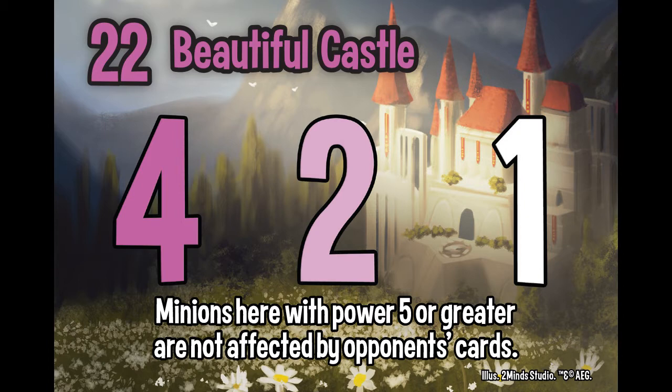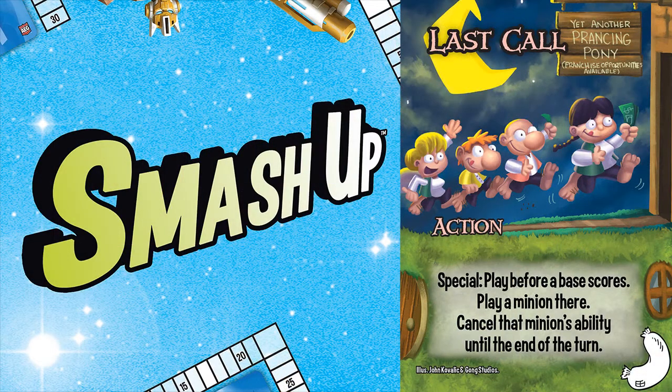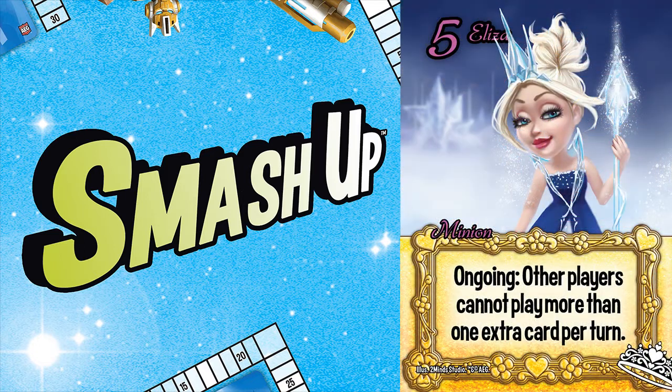It's worth noting that some cards such as Last Call do not specifically mention the word 'extra,' however Eliza still blocks them because 'extra' is any card that is outside your regular minion or action. There are so many opportunities where Eliza really shines, and while she may not do anything to factions without extra plays, she alone destroys those who do — and that's what makes her my number one.